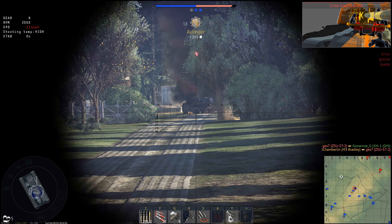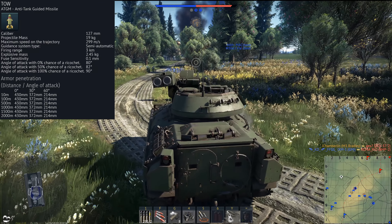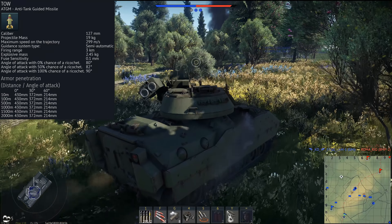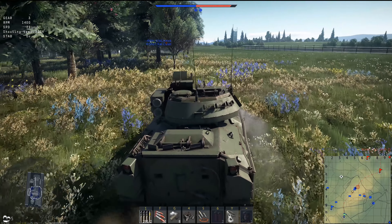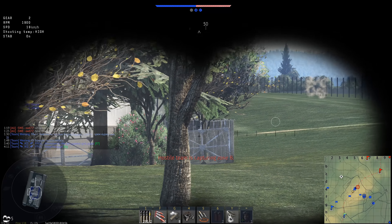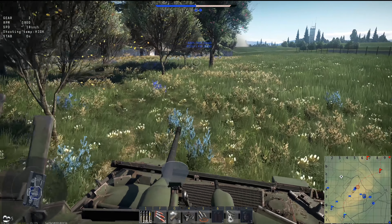Let's start off with the TOW missile. In your launcher you've got two TOW missiles. They travel at approximately 300 meters per second, which is pretty quick. It's also worth noting that the ATGMs do not reload independently — if you fire the first one, you have to then fire the second one in order to reload the first. They reload together at the same time.